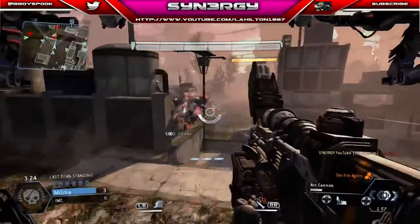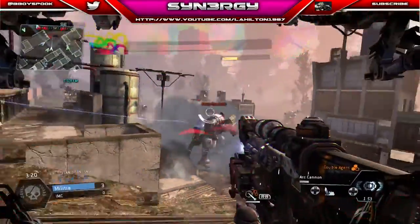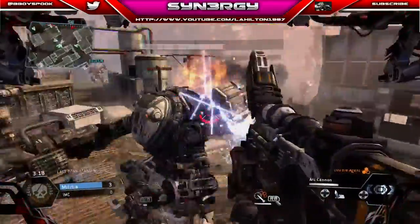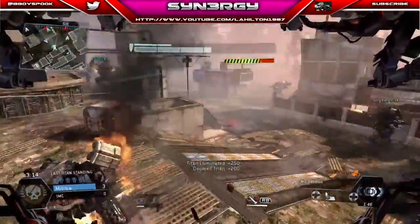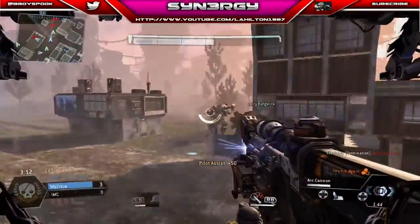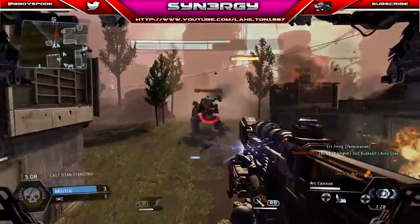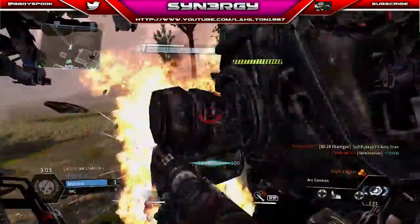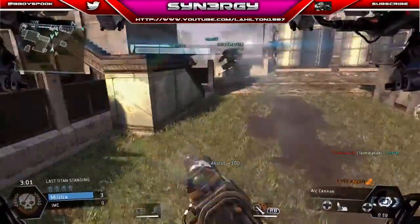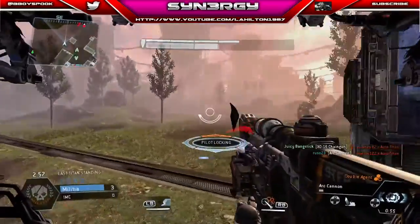Moving on to the next one — we get three in one here. I'm not bothered about him attacking, he's just gone straight through my smoke. Try to Titan punch, Titan punch for your own player, then move on to the next Titan. This Titan does not want to hit me at all, so I'm just gonna go straight up to him — Titan punch! I notice his nuke ejection and I use that Titan punch as a big punch to get away from the nuke eject.